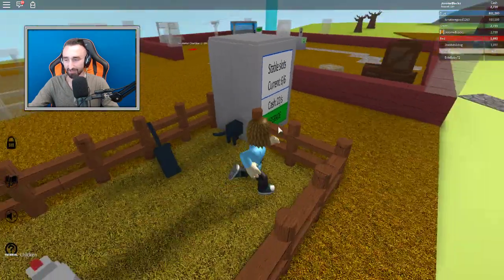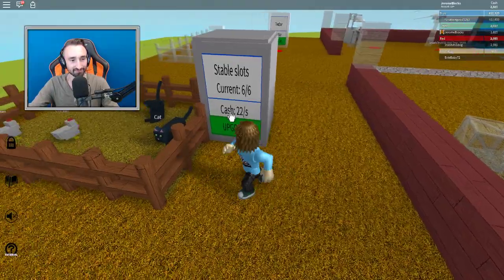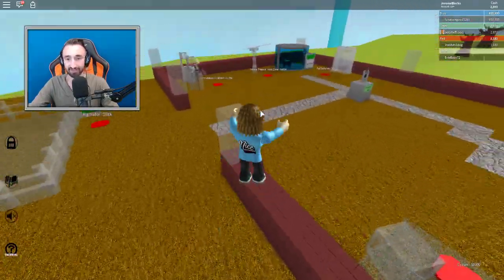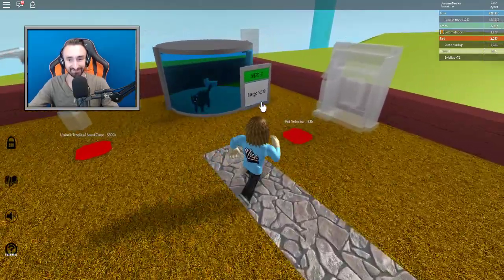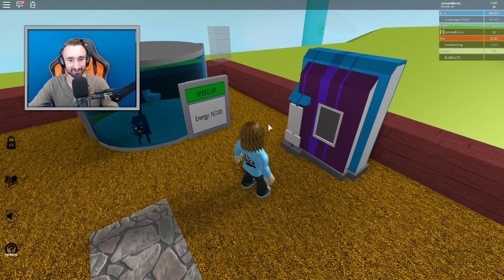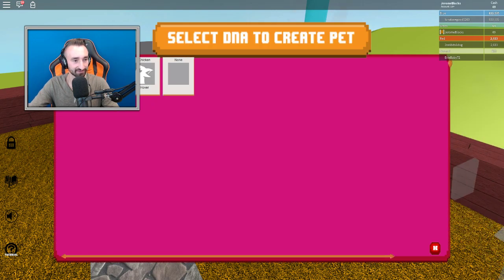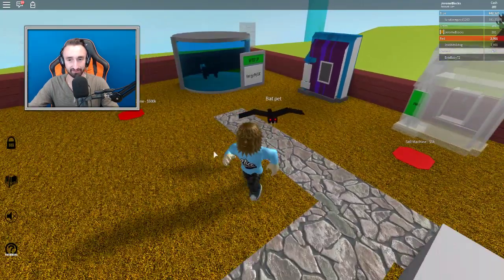We might be missing one — one might be on the loose or something. That's crazy! Either way, at least we're getting $22 a second now — that's a whole lot of money. And hey, we almost have enough for this pet selector here. Let's go ahead and — boom! We did it! So how does this work exactly? A bat — 'select DNA to create a pet.' Okay, a bat pet?